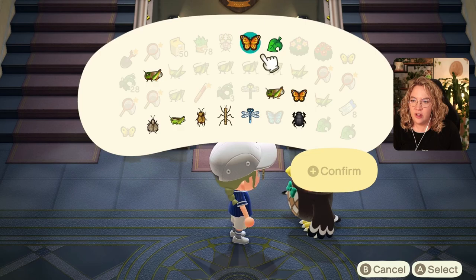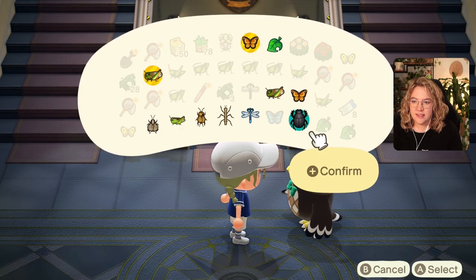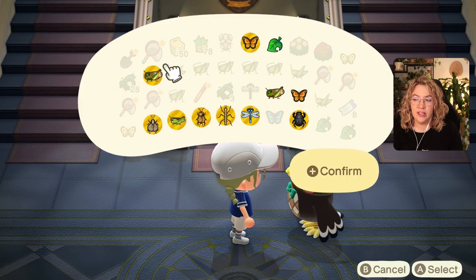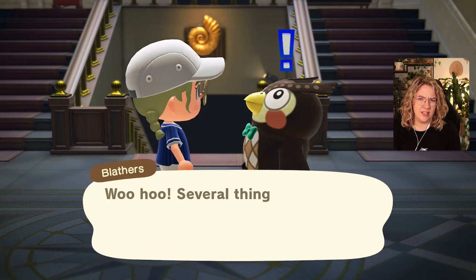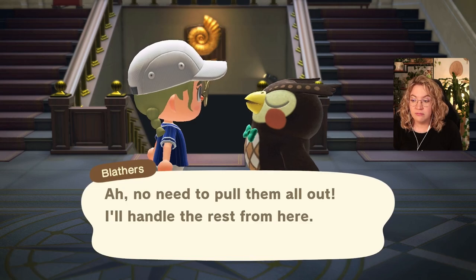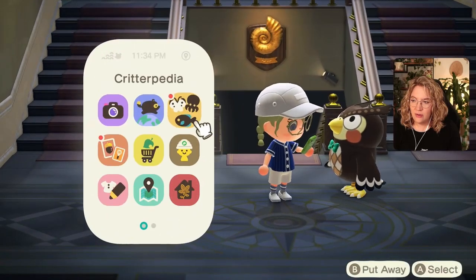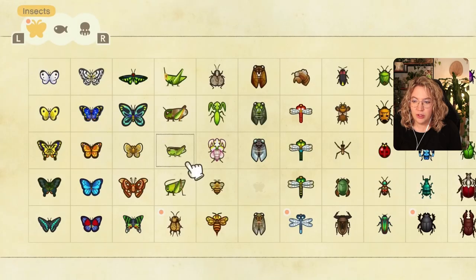Up to this point we've gotten the monarch butterfly, migratory locust, dung beetle, damselfly, walking stick, cricket, rice grasshopper, and bell cricket — plus a statue from a few episodes ago. That should make the collection take a real step forward. Now our critterpedia only needs a few more things: the cicada we couldn't get earlier, the tarantula, the giraffe stag, the scarab beetle, and the flea.